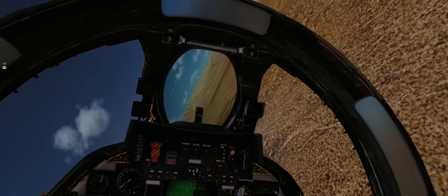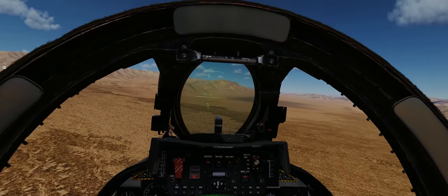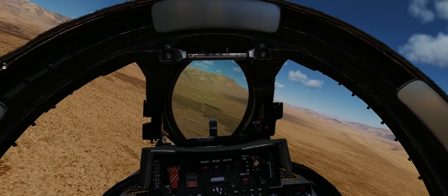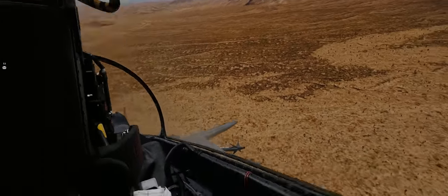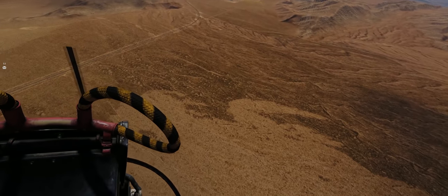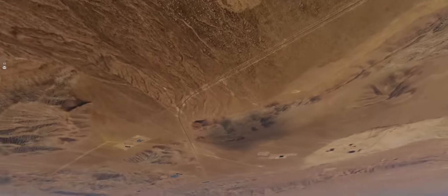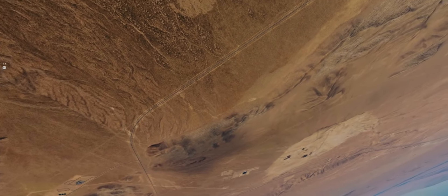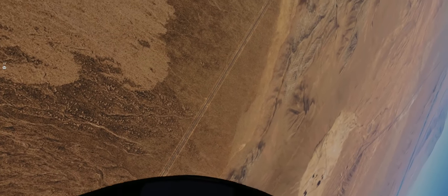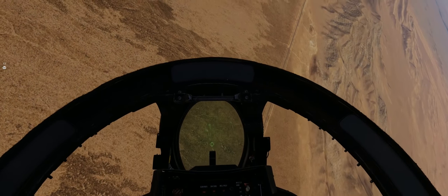As you get better in the F-14 Tomcat, you can start to add turning fight engagements into those vertical energy engagements. I pull up hard, get over the top of the fight, see an advantage, and go for it. I do a couple of turns to see if I can potentially get a shot off, and then if I lose the advantage again to the tight-turning F-5 down low and slow, I pull up and restart the engagement.